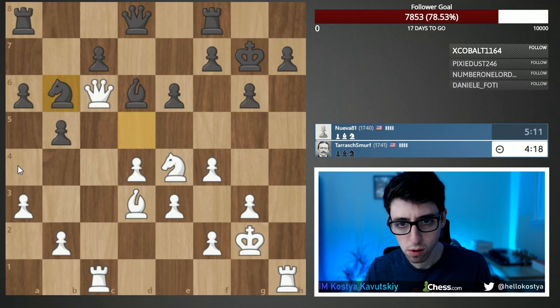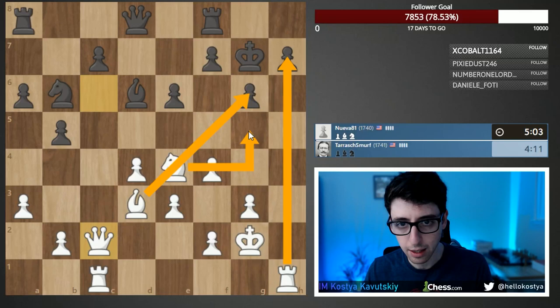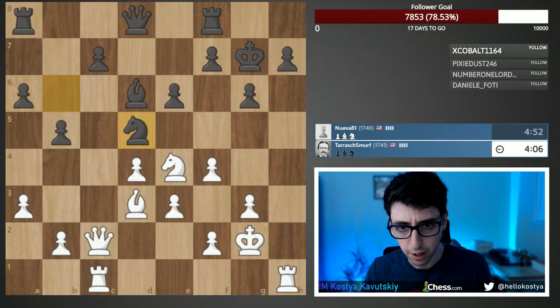Knight b6 — the idea is knight a4, but I'm not quite getting it. I'm going to pull the queen back and eye some sacrifices — stuff like this. There's some potential for the attack here; a nice example of focusing on targets. We'll see if it works out. Let's play knight to g5.